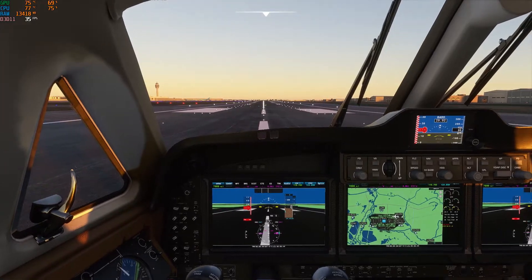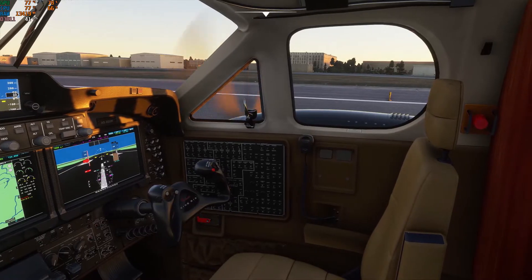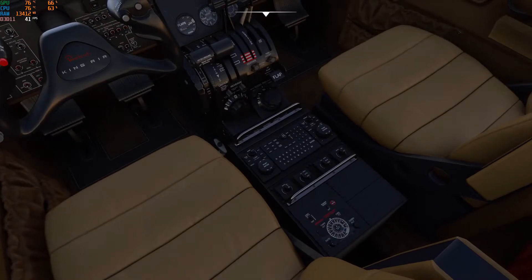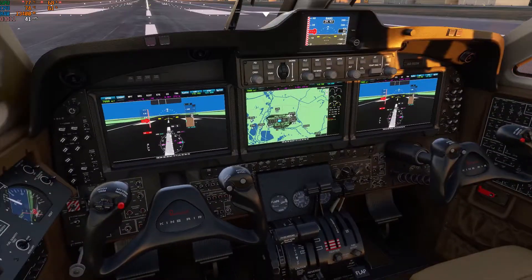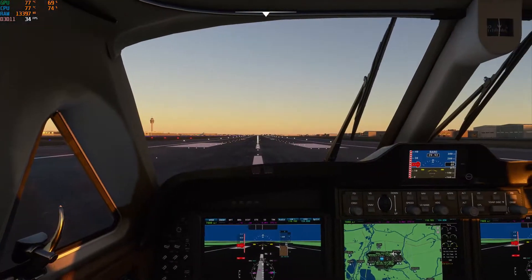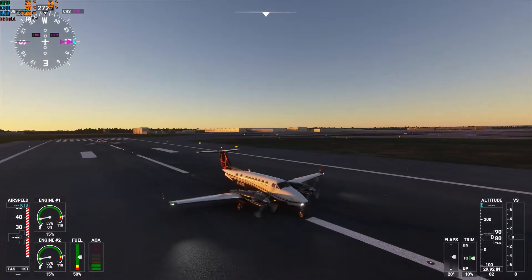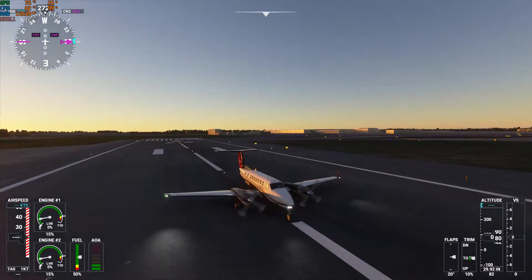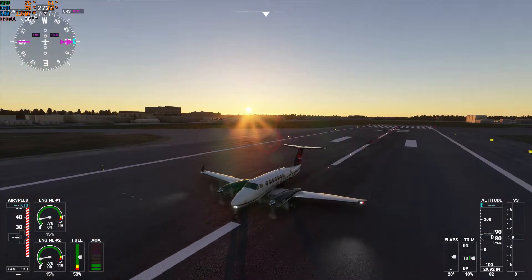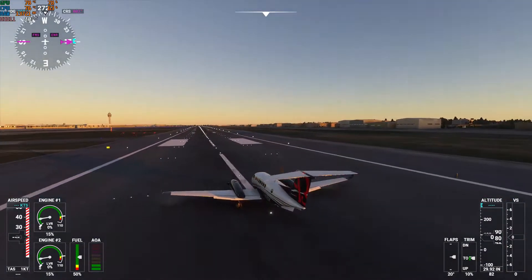Now we are at Heathrow, London. This is a twin-engine aircraft — a beast of a craft — and in the cockpit we are getting frame rates in the 30s and 40s. The frame rate is lower than last time, and from the outside view, when you move it a little fast it kind of stutters. The frame rate is around 30 to 40. Let's take it in the air and see what we get.